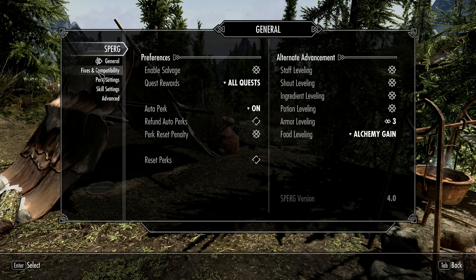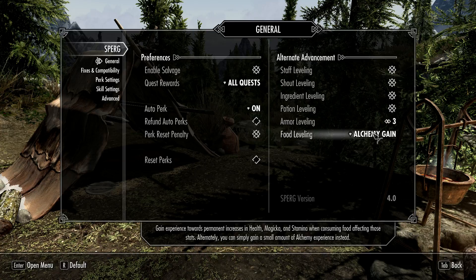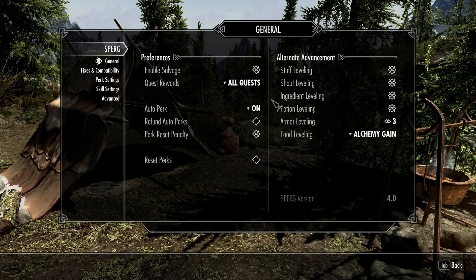I have a few things I want to talk about here. Sperg allows you to level up certain skills with staves. Any Destruction or Conjuration magic I'm going to use with staves or scrolls — I'm not going to use it as my own character's personal magic. I have shout leveling, which gives you a small amount of experience towards Speech when shouting. Ingredients leveling, potion leveling, armor leveling — this will level my armor skill while I'm walking around wearing a certain type of armor.